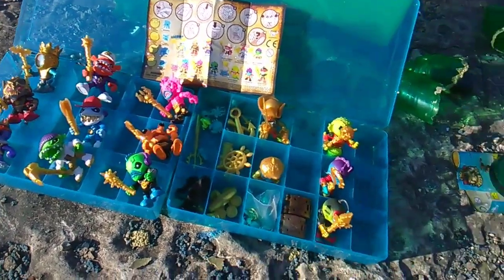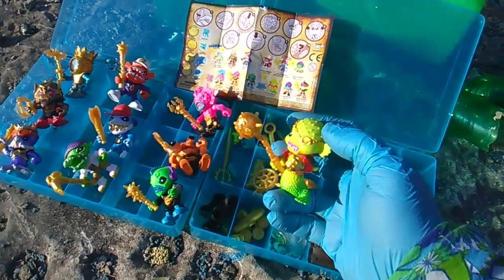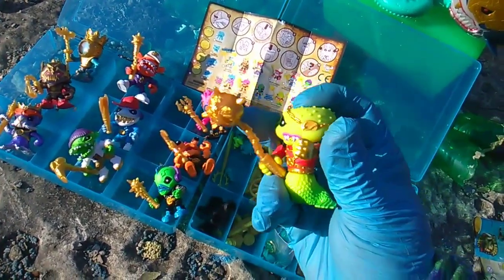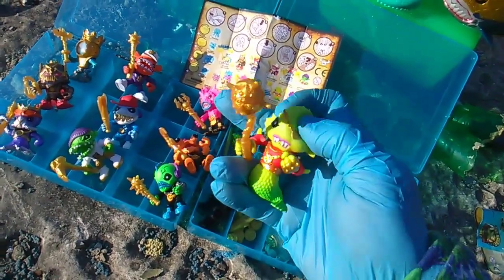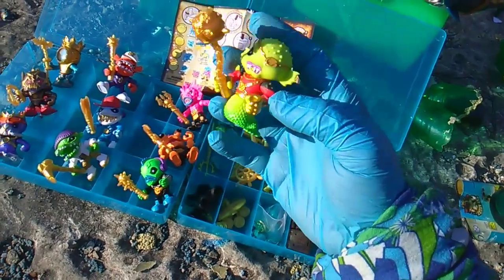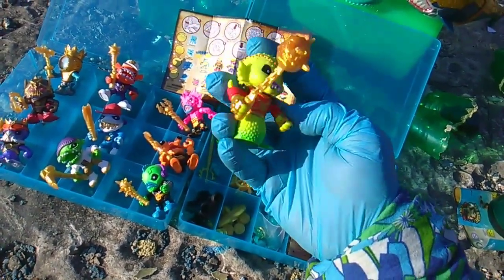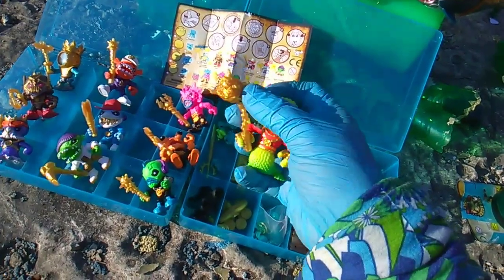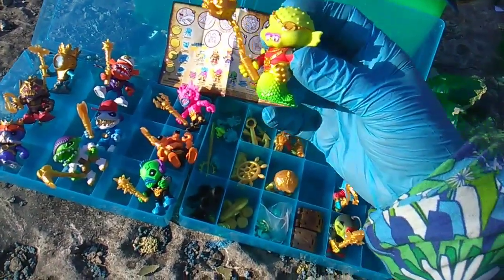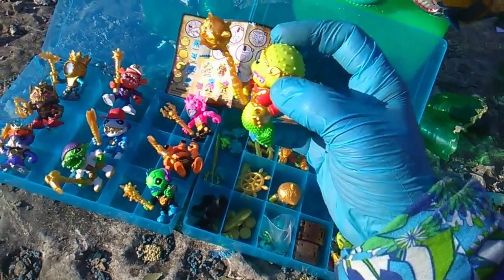The other ones over here - ultra rare water squirter from the Bottom Dwellers - it's Gold Puff. You can put a little water in his head and squirt it out. He's got a fishy tail instead of legs, some gold gloves, and a mace on a chain. He's one of many Treasure X characters that have some sort of eye patch.